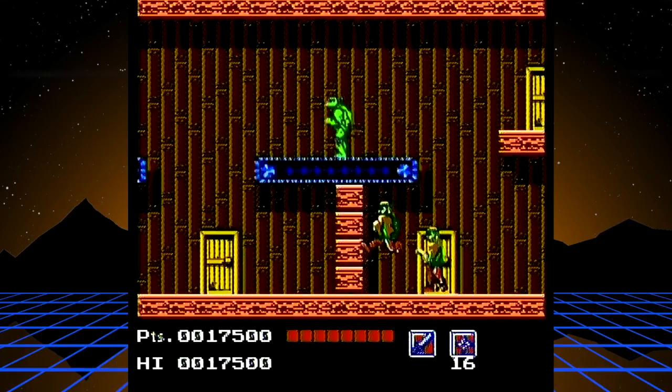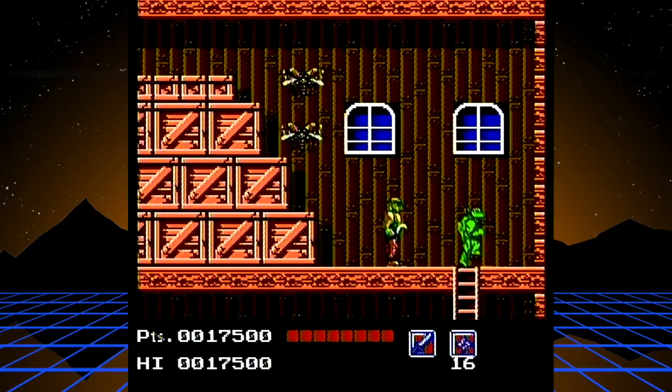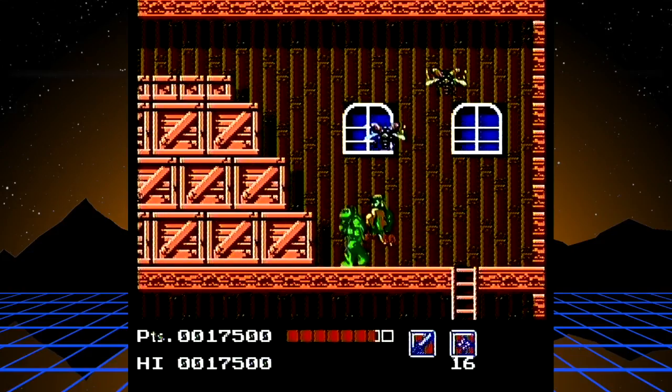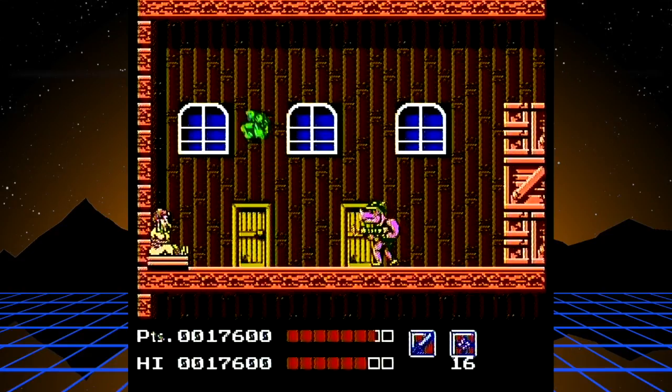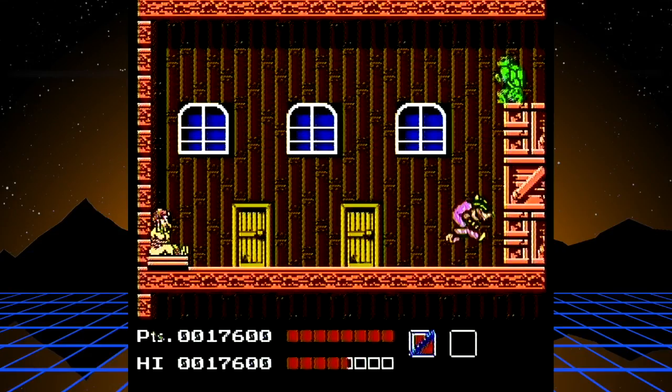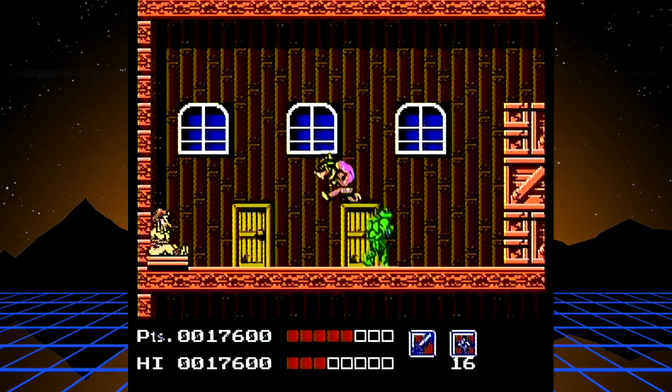Do a quick tap of the jump button to get up there and avoid those enemies. Here's Rocksteady. There are two ways to do this: stay down and fight him, or do it the way we all did as children — switch to Donatello, stand on the crates, and hit him in the head every time he jumps up. The timing has to be perfect though, so I like to actually fight him — it goes a little faster and is more exciting.